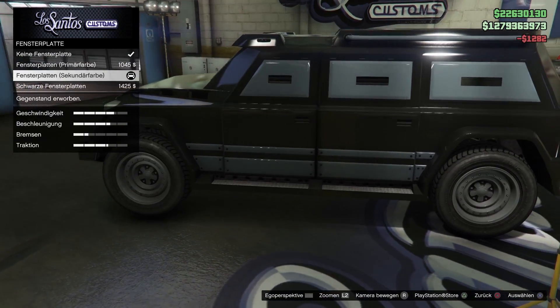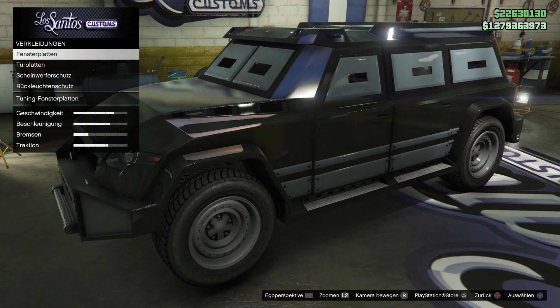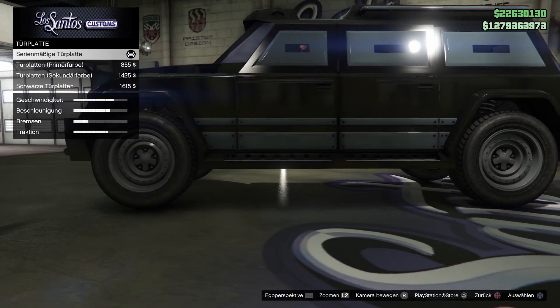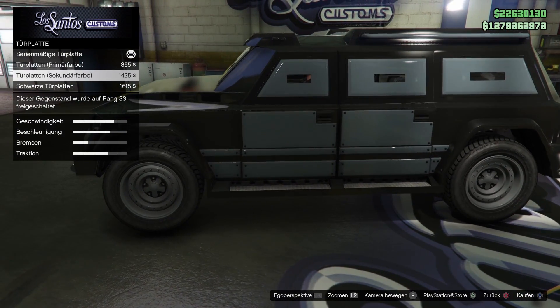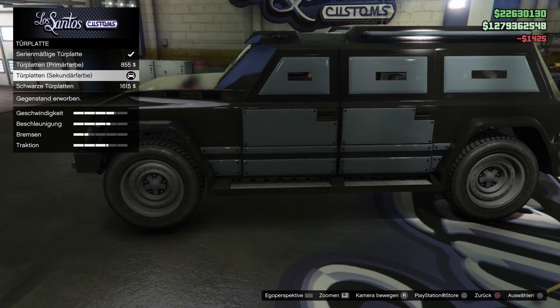Der hat übrigens gepanzerte Scheiben – also kugelsichere Scheiben. Die halten so ein paar Kugeln aus, ich habe es vorhin ausgetestet: etwa acht Kugeln mit dem schweren MG, danach sind die Scheiben kaputt gegangen. Also so halb kugelsicher kann man sagen. Dann haben wir noch Türplatten an den Seiten – einmal primär, sekundär und schwarz – ich nehme die Sekundärfarbe.